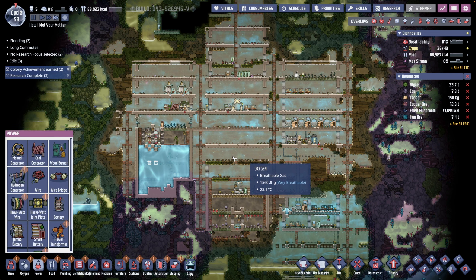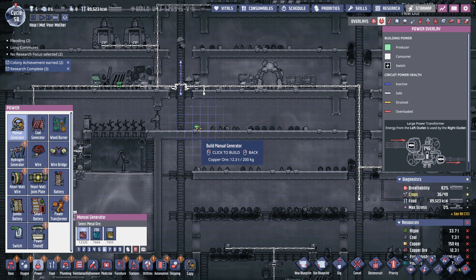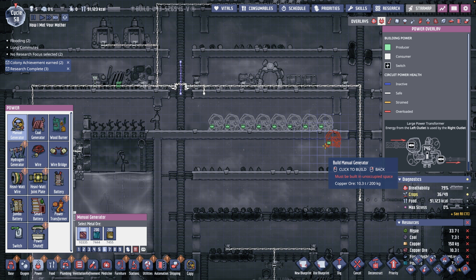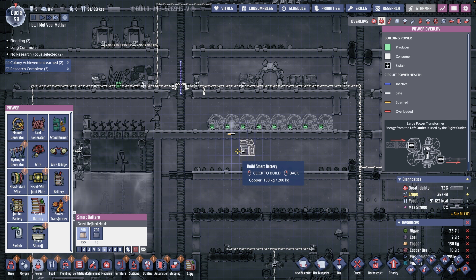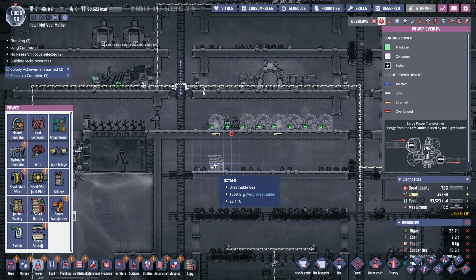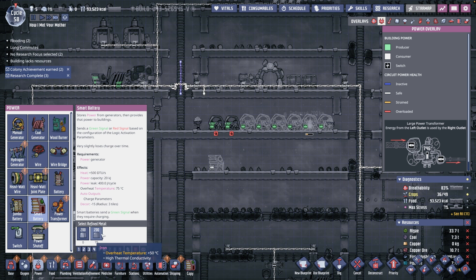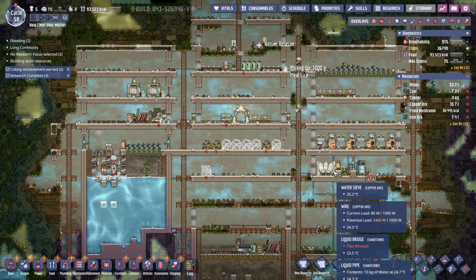I'm gonna plan them a gym, so if they have nothing to do, give me some wheels — whenever they have nothing to do they will come here and run the wheels. I'd also like to get some smart batteries right here so that we can control these wheels to be turned on or off, and some additional logic as well. But I think I need a bit more refined metal to produce these smart batteries.